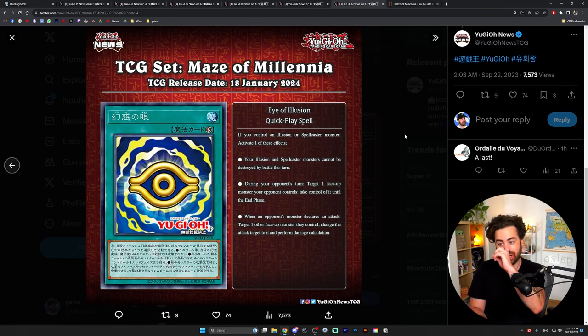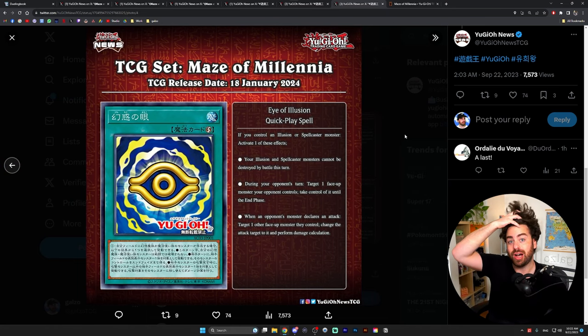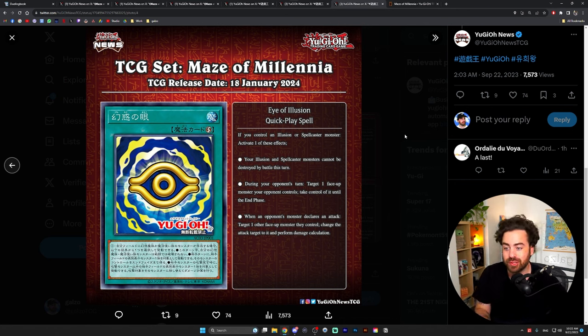Eye of Illusion is relevant for Illusion lovers. If you control an Illusion or spellcaster monster, you can activate one of two effects: your Illusion and spellcaster monsters cannot be destroyed this turn, or during your opponent's turn you can target one face-up monster they control and take control of it until the end phase. It's a quick effect, and when your opponent's monster declares an attack, you can target one face-up monster they control and change the attack target to it and perform damage calculation, so your opponent's monsters attack their own monsters.